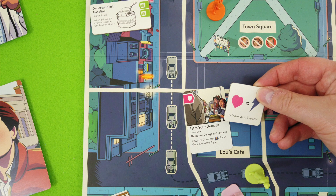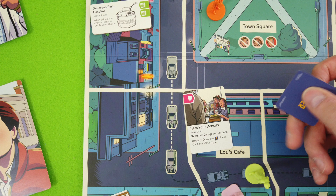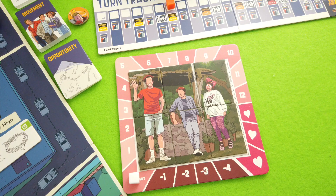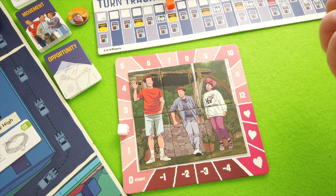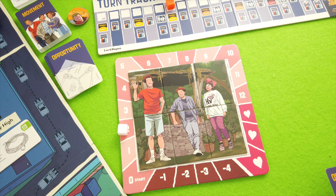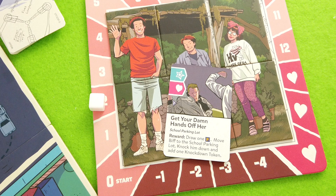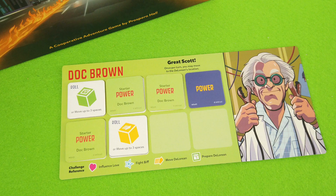On top of drawing the power tile, we also get to raise the love meter by two spaces - not bad at all. This opportunity card is discarded and we immediately draw a new one. There will always be three opportunity cards available. The new card is Get Your Damn Hands Off Her at the school parking lot - a fight, courage, and love challenge. As reward: one power tile, move Biff to the school parking lot, knock him down, and add one knockdown token.